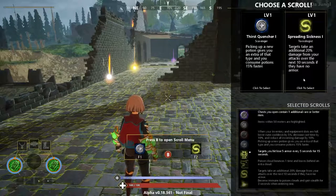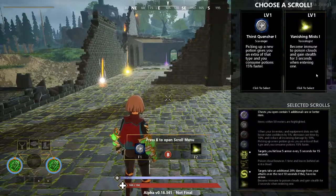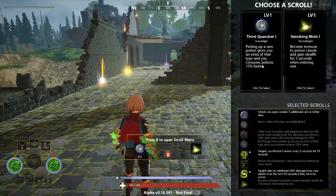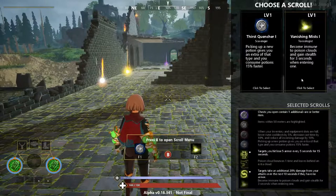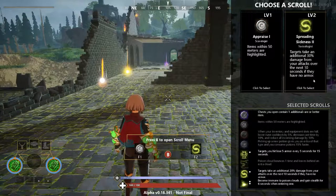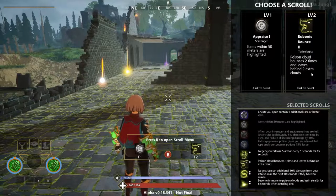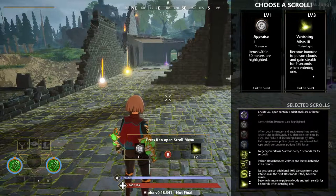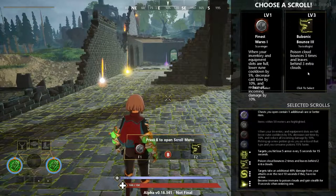Now let's go over the scroll upgrades. Spreading Sickness 1 makes enemies take additional damage when they have no armor. The order in which you receive scrolls is somewhat random, so don't depend on getting a specific one first — but if you get Vanishing Mist, prioritize it so your poison clouds don't hurt you. Vanishing Mist 2 increases stealth duration to 6 seconds. Spreading Sickness 2 causes targets to take an additional 30 damage. Bubonic Bounce 2 makes the cloud bounce twice and leave behind 2 extra clouds. At the third tier: Spreading Sickness 3 goes to 40 damage, Vanishing Mist 3 grants stealth for 9 seconds, and Bubonic Bounce 3 makes the cloud bounce 3 times and leave 3 extra clouds.